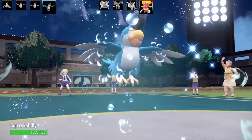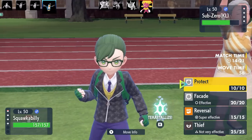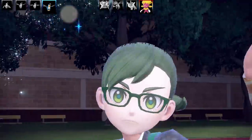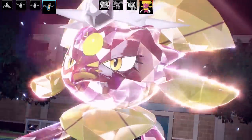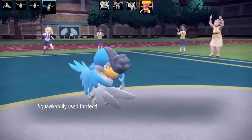Now Weavile is going for another Ice Beam. My last Pokemon is a Squawkabilly with a Guts set — actually it gets Guts! I've given it a Flame Orb, so we've got Guts as the ability and Flame Orb as the item. Moves are Protect, Facade, Reversal, and Thief. It doesn't really get the greatest moves outside of Facade.